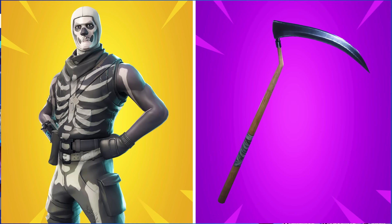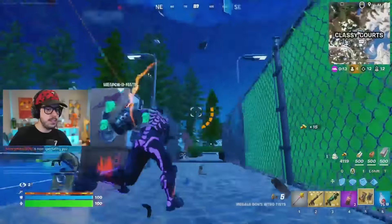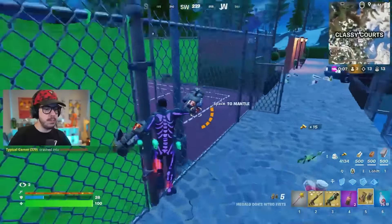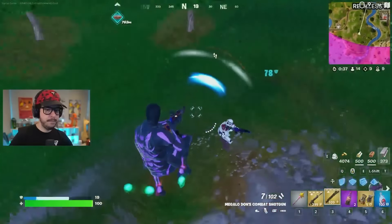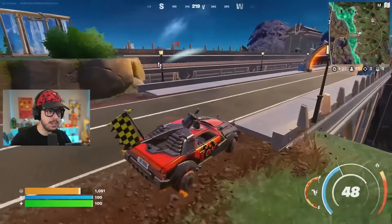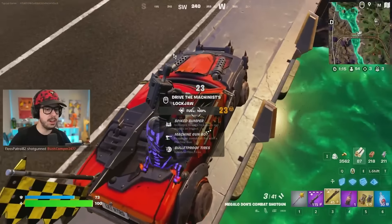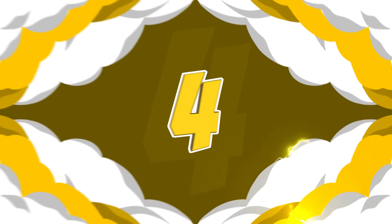Let's go even more old school — we have to include the Skull Trooper, paired with the Reaper. This is almost as OG as it gets in Fortnite, and we are specifically talking about the Purple Skull Trooper. This is a combo that everyone wishes they could own. It has been one of the best skins of all time, and it might even be the most iconic skin we have ever seen in Fortnite. The Reaper is the perfect fit — that was the pickaxe that was added around the same time and all the sweats were using it. It has definitely dropped off because it has been in the game since the very beginning, but I'm still a big fan.